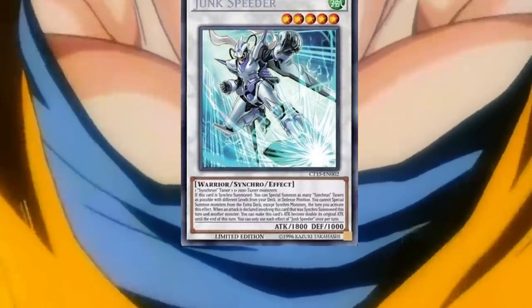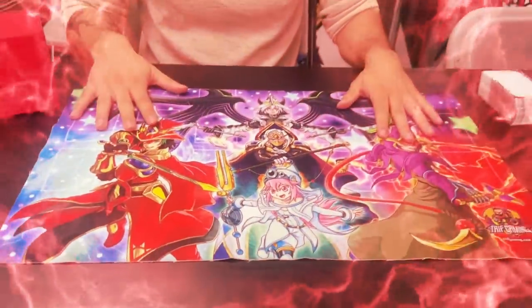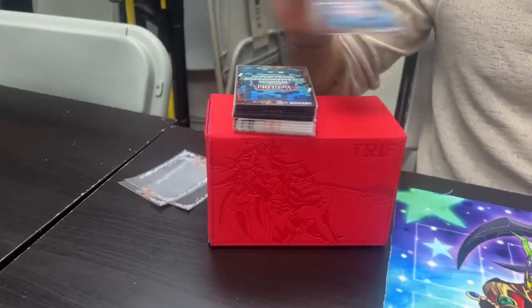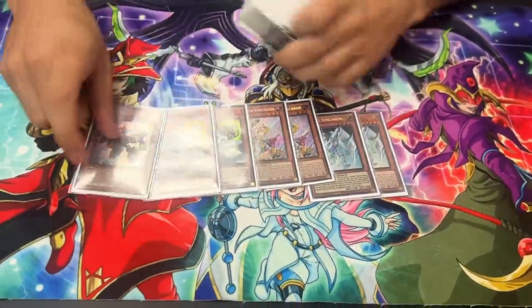We won the finals. Before we get into it, check out the beautiful Magician play mat on triffgaming.com — it's the only reason I won — and the beautiful Beyond the Pendulum deck box. You can get these if you top 8 a YCS. Let's get straight into it.